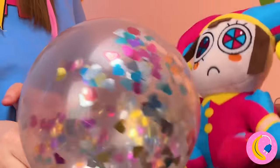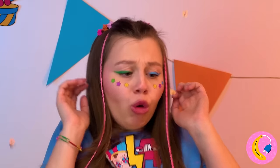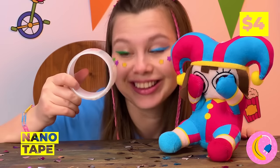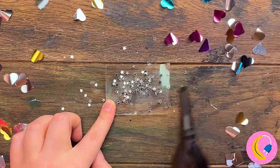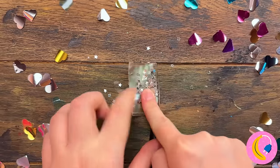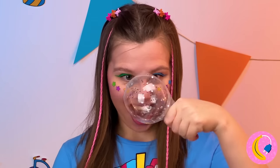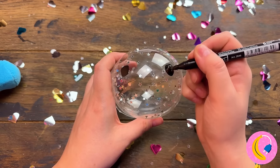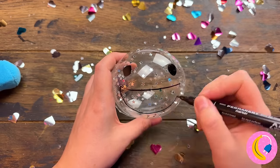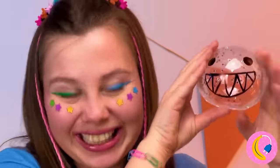Speaking of blowing things up, we've got a balloon for Pomni. Well, not anymore. It's okay, we can make you a new one - just need nano tape, some glitter, and last but not least a whole lot of air. Now let's add a cute little face on top with a nice row of big shiny teeth. This guy's pretty hard to pop.